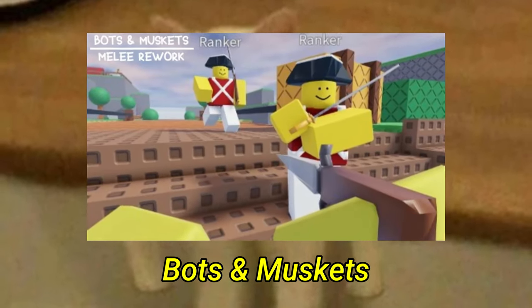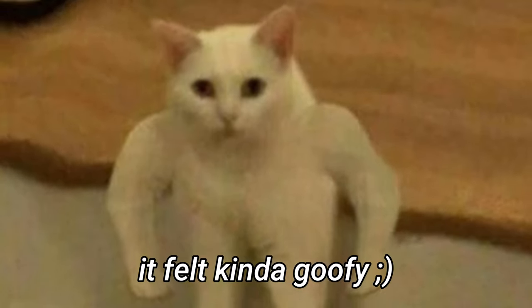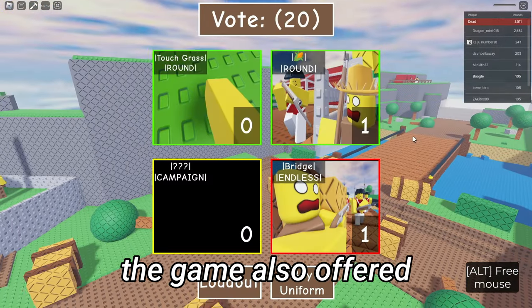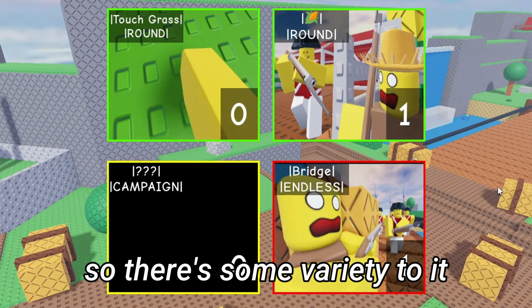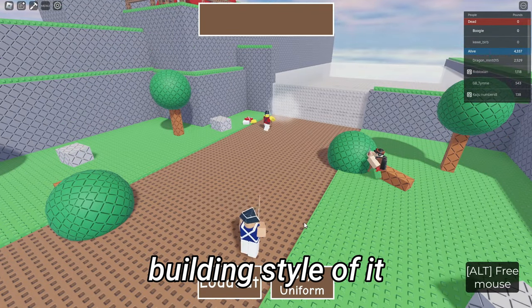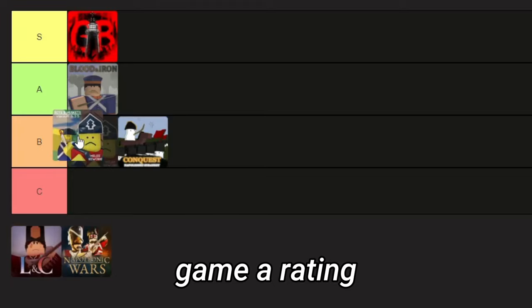So that was Bots and Muskets. I thought the gameplay was kind of scuffed, but scuffed in a good way — it felt kind of goofy. The enemies were actually fun to play against. The game also offered different game modes, so there's some variety. As for the visuals, I kind of liked the building style. Overall the game was kind of fun to play. I'll give it a B tier.